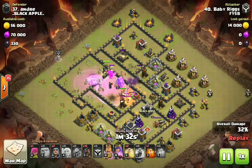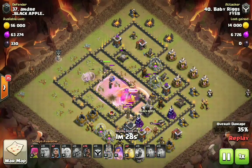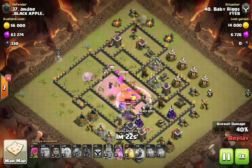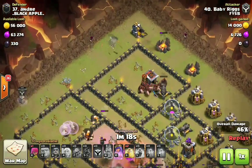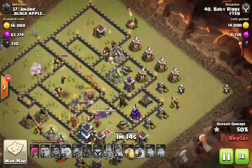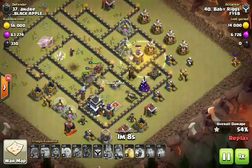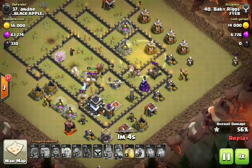Look at these heroes doing work — level 16 and 18 heroes. You can three-star Town Hall nines even with baby heroes; it all comes down to having the right plan. Hogs are coming in up at the top of the map at 12 o'clock, dropping down for cleanup nice and early. We used two rages for the initial kill squad and two heals for the hogs. There's the first heal spell and the base is already gone.